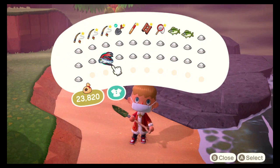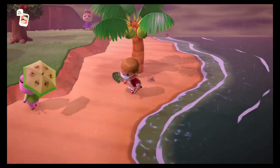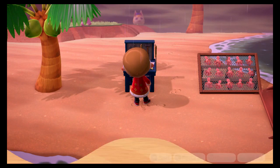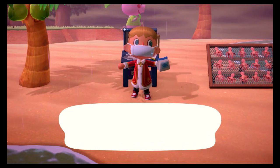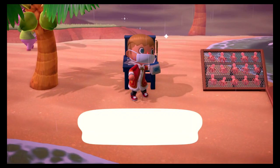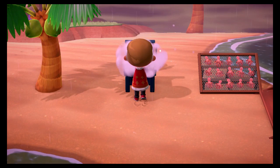Now that we've dug up some clams, let's make this interesting for everyone watching. Head to your crafting table and just craft as many as you have — craft all 21. The way to turbo craft: you can hit the A button once, or if you want to go really fast, just spam the A button.